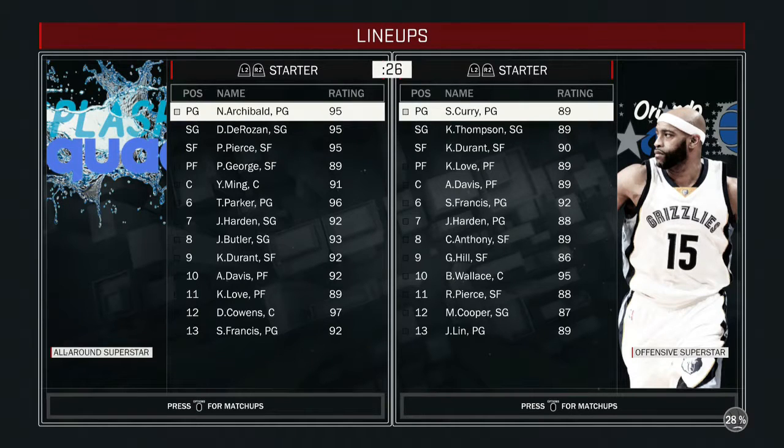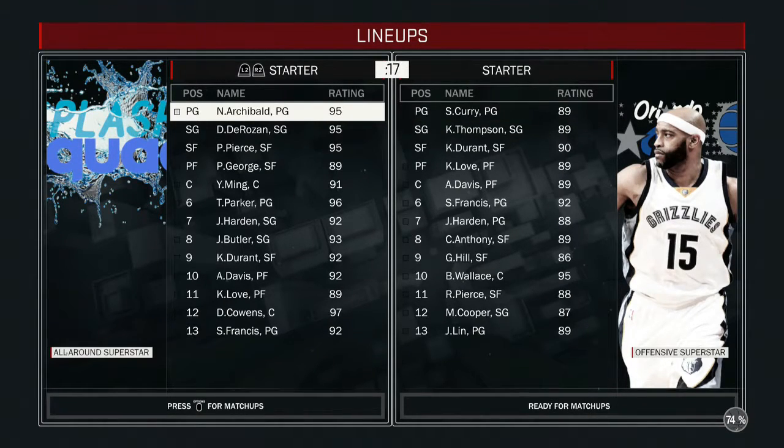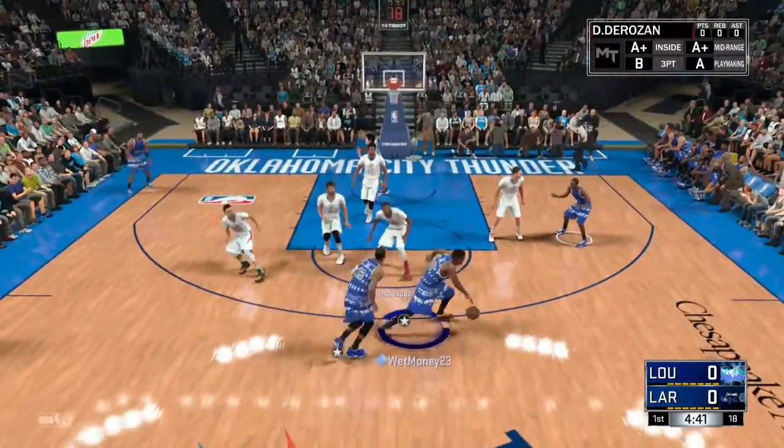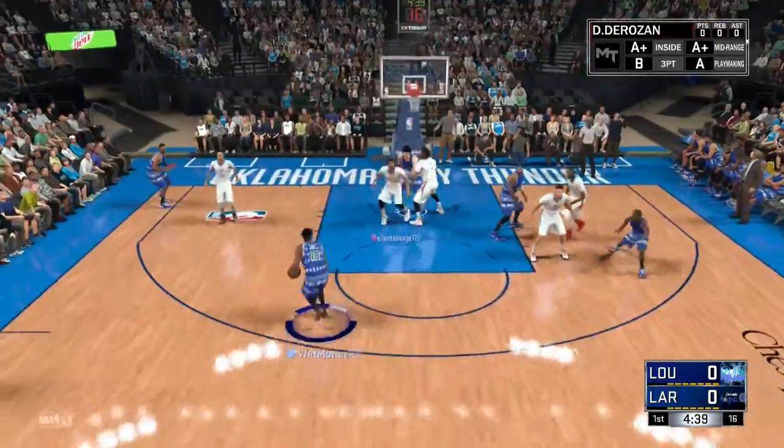All right, taking a look at the opponent's team — looks like he has a team full of rubies, so ought to be an interesting game. Hopefully Diamond DeBo can take over and steal the show. Let's get DeBo the ball right here on the first possession and see if we can't get a quick score.